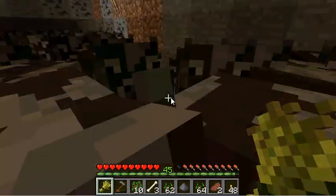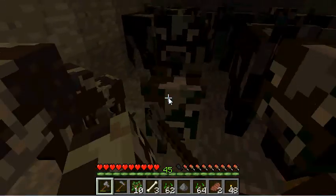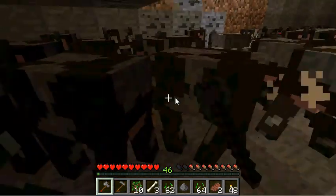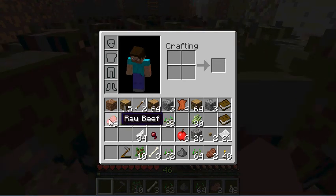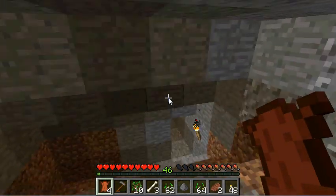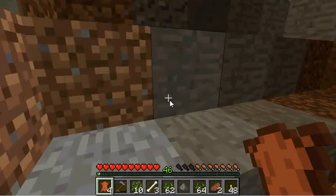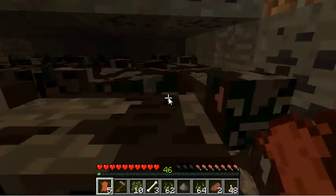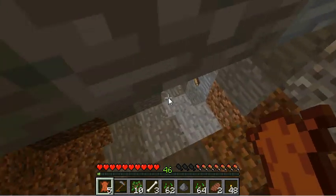The first two cows I bring up and drop them over the edge — they can't get out. Then I just feed them all, grab an axe, and chop them up. I don't love doing this, but it needs to be done. From there you get raw beef which you cook, and leather which is exactly what you want. As the cows breed you also get XP.